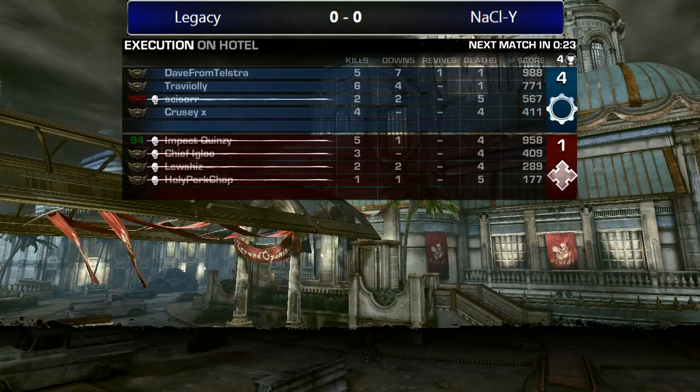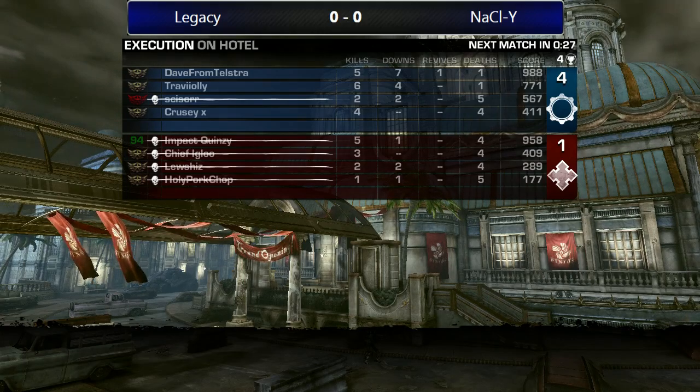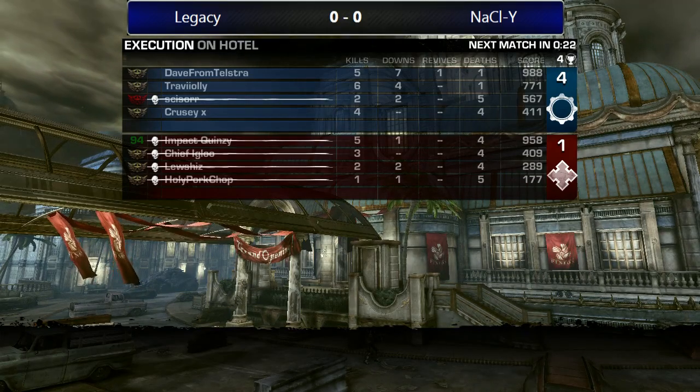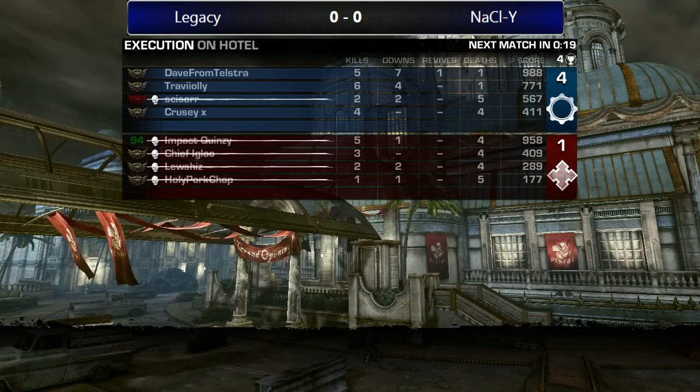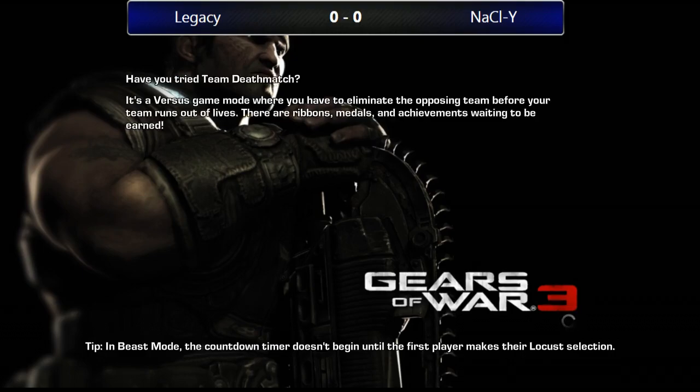Just like that — Legacy brings it home! Dave going in with five kills and one death, Travioli six kills one death. When you beat a team 4-1, everyone's got to be doing their part. Really impressive. Going to see how Lucius's team fires back right now — N-A-C-L-Y, don't know what it means but I like it. Let's see if we can get a listen-in next.